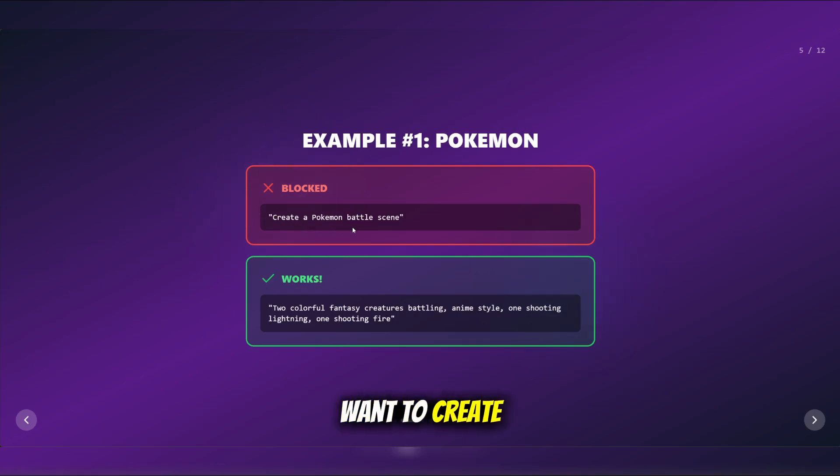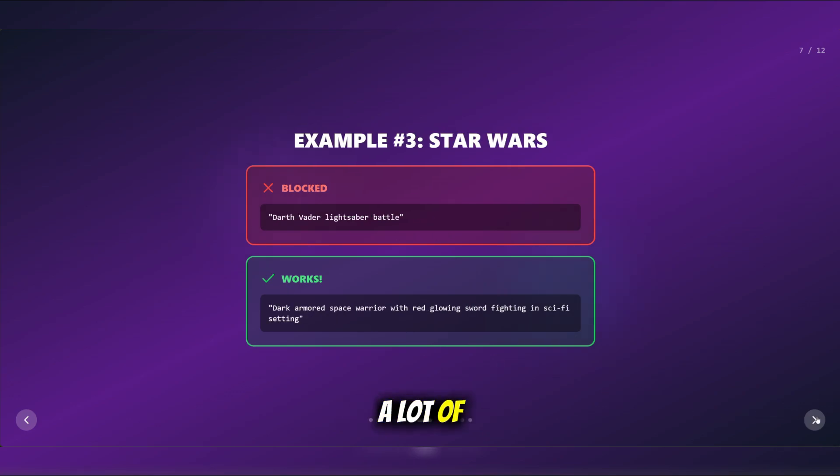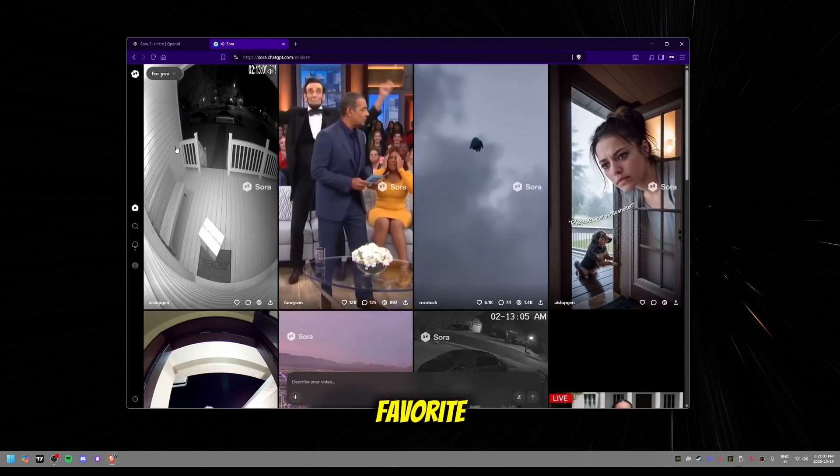Even if you just want to create something inspired by these characters, Sora 2's AI detects the brand names and shuts it down. This is frustrating because a lot of people want to create fan art or content inspired by their favorite franchises.